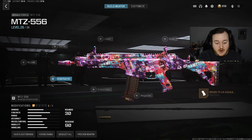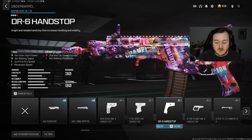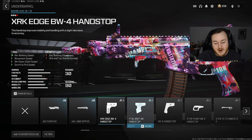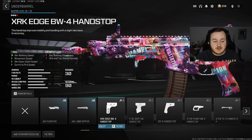Next, jumping all the way to the underbarrel — skipping the magazine and ammunition type — we're adding on the XRK Edge BW-4 Hand Stop Grip. This is now the best hand stop to run here in Modern Warfare 3 with the DR-6 getting nerfed. There are other good options — the MSP-98, the Phantom 5, the Edge BW-4, and still the DR-6 — but I recommend the Edge BW-4 because you're getting a lot more aim-walking movement speed, movement speed in general, aim down sight speed, and sprint-to-fire speed. Moving faster around the map means more engagements, higher kill games, faster ADS, and shooting faster off a sprint.